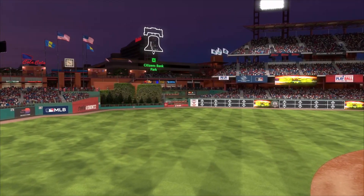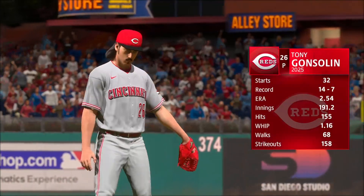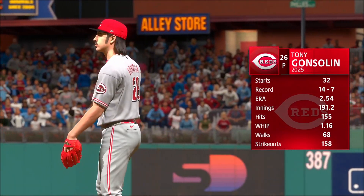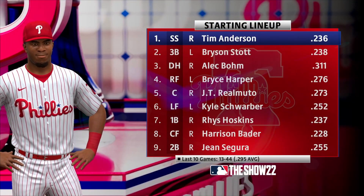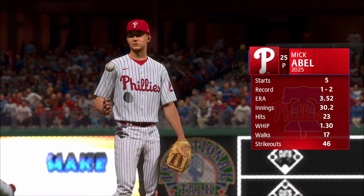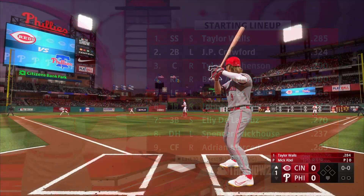It is now time for Game 164 as the Reds travel to the City of Brotherly Love to take on the Phillies and decide who actually plays in the wildcard game. Tony Gonsolin gets the nod for Cincinnati, making his 33rd start of the campaign. Take a look at the Phillies lineup listed 1-9, and their starter will be Mick Abel making his sixth start of the 2025 season for Philadelphia. Also take a look at the Cincinnati 1-9 on the day.